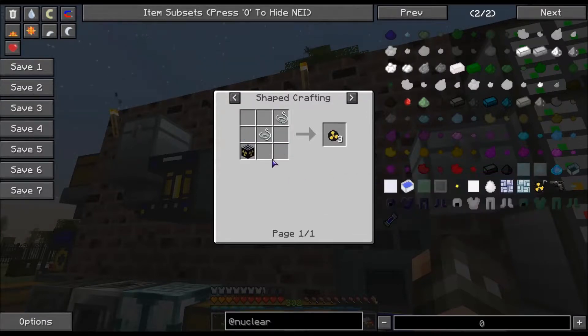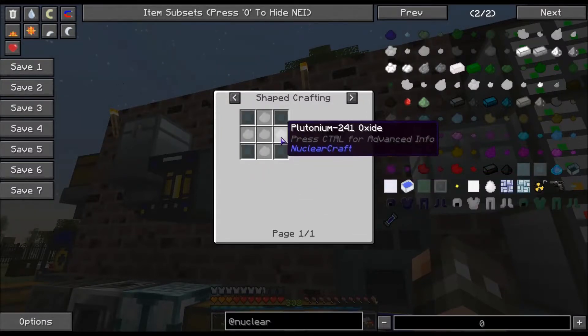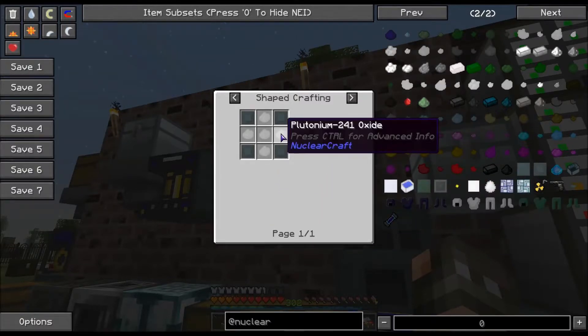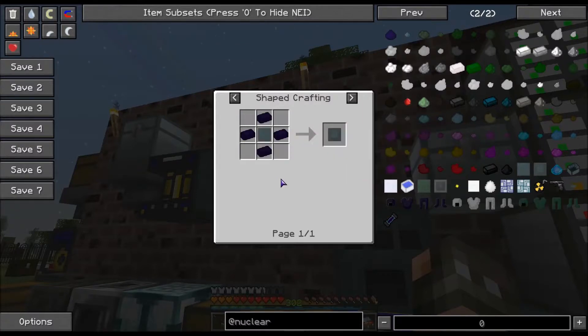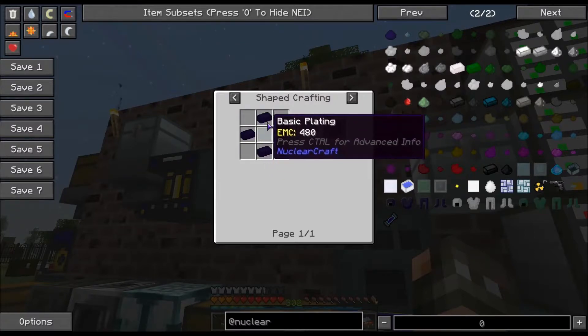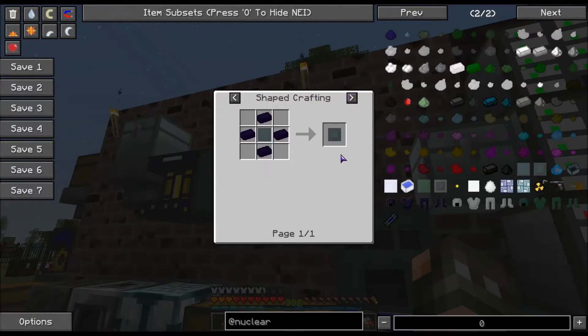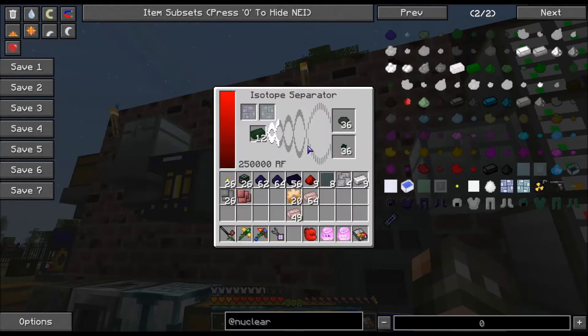You can also make a nuclear grenade — a nuke. It's plutonium-241 with reinforced plating, which is just basically the basic plating plus more alloy ingots. Ignore the assembler recipe — as far as I know, that's not in the game, and that also could be taken out of NEI.